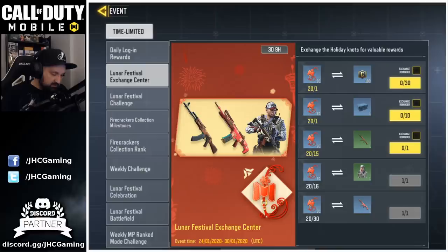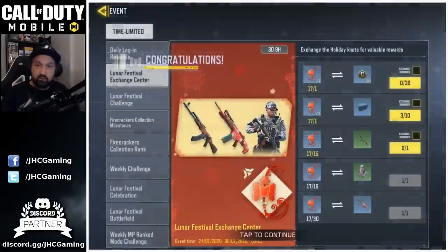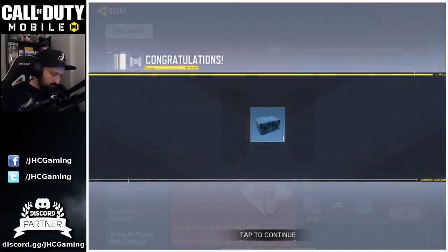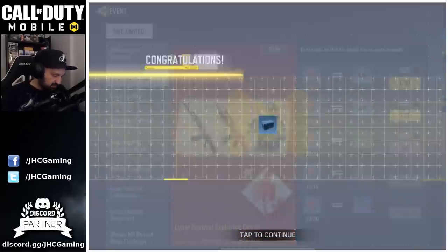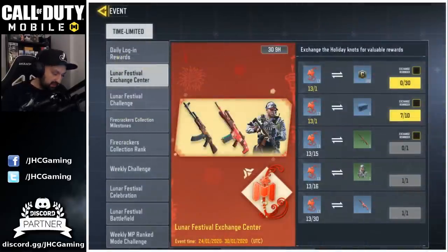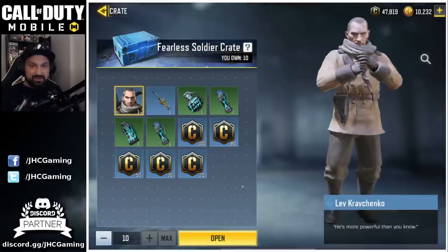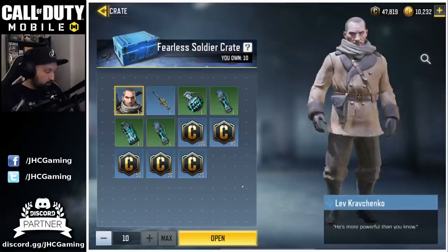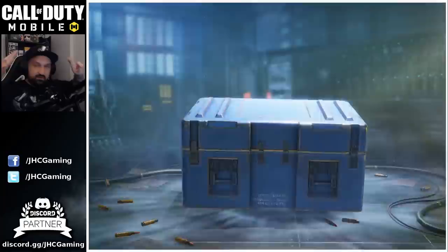You can buy maximum 10 of these, it's only one knot each, so we can have 10 Kravchenko crates. This morning on Reddit I saw a dude who opened 10 crates and got Kravchenko and the Arctic 50 Lemon Drop. So I am looking for both these rares and we're gonna have 10 shots today. I would definitely buy more if I could. So 10 shots to get Kravchenko or the Arctic 50 or both. Let's do it — 10 at a time, fingers crossed.